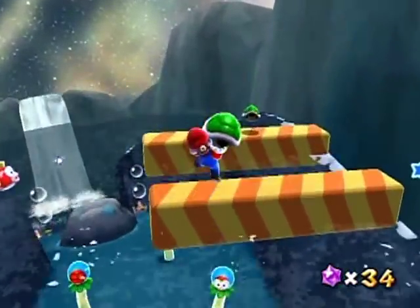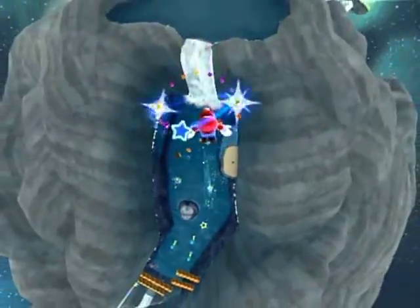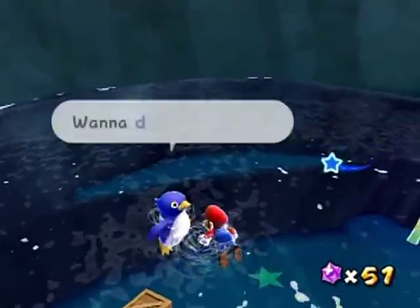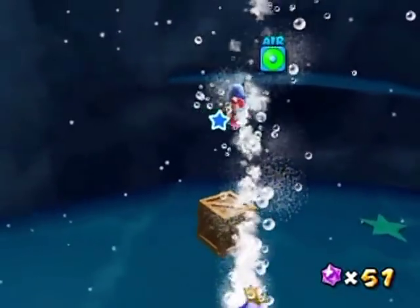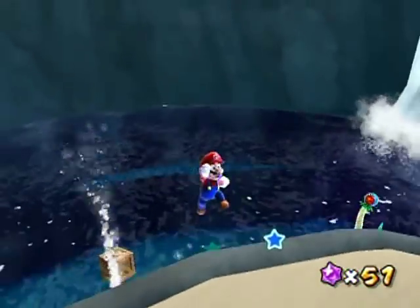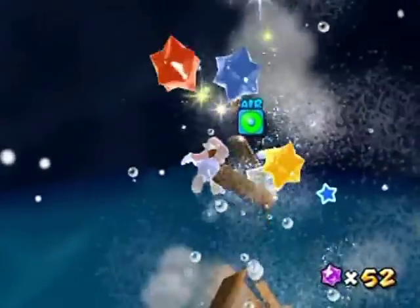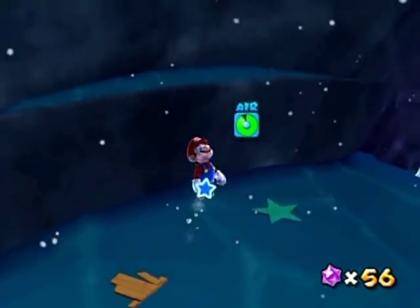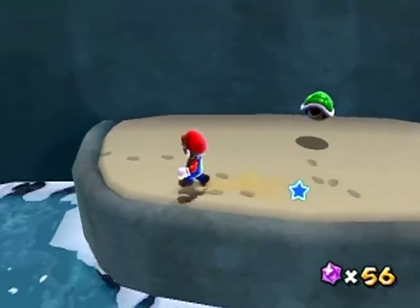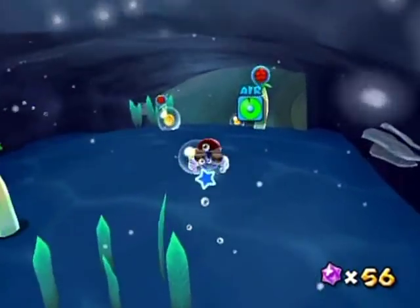We'll get through this together. Even humans can make it through Cosmic Cove Galaxy! There's a star bits clump I like to grab. There are little crates here underwater as well — if you were to grab a shell, you can break those open and see their contents. You shake to throw your shell. I like Mario's holding-his-breath face. This is how you can get up there without a spin, by the way.